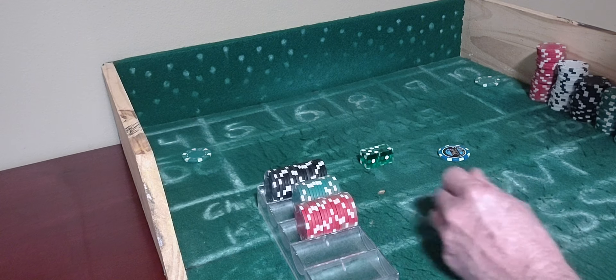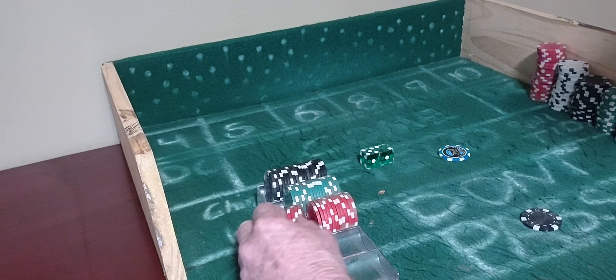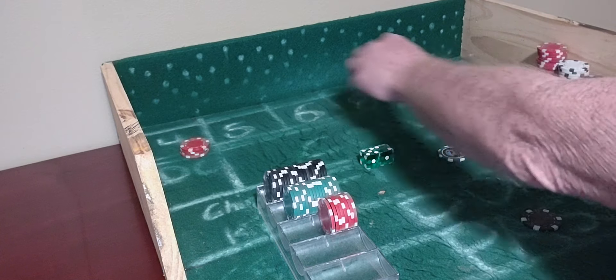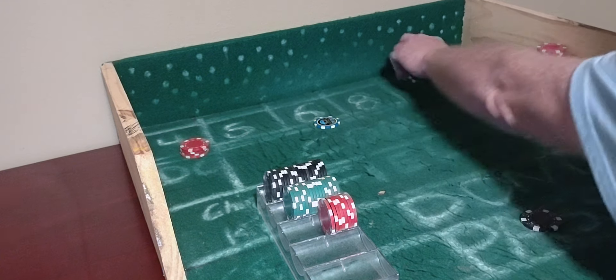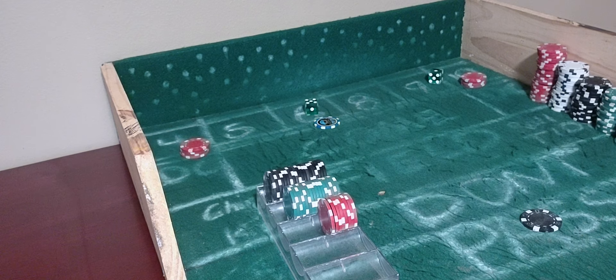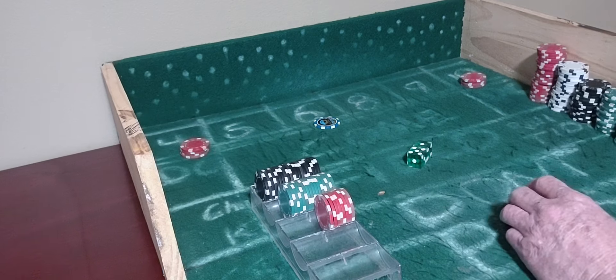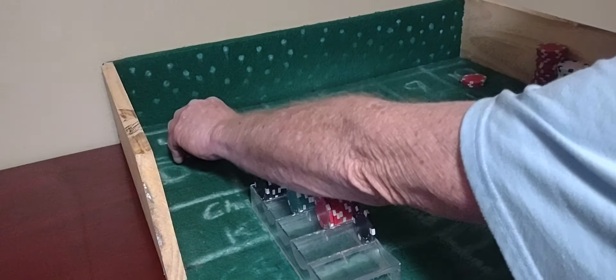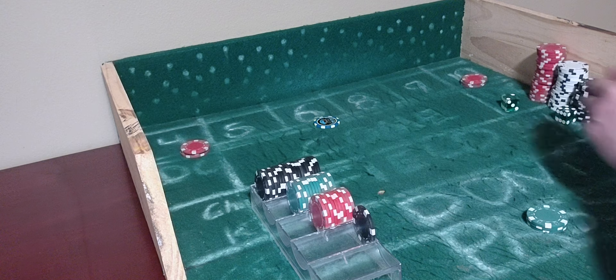These will come down to $100 on the pass line, and $20 each on the 4 and 10. But we're off on the come out. Coming out. 5-1-6 — 6 will be the point. 5-1-6 — hit the point! So the pass line wins $100. Put it in the rack. Pass line will come down to $75. 4 and 10 will come down to $15 each. Coming out. 5-2-7 — so we're getting a good streak on the pass line.